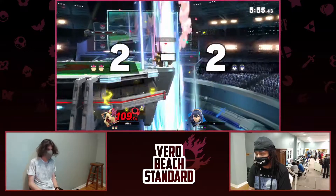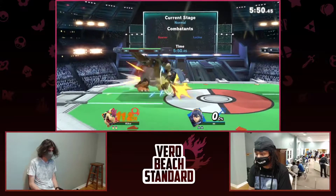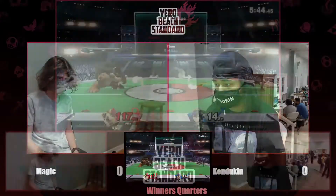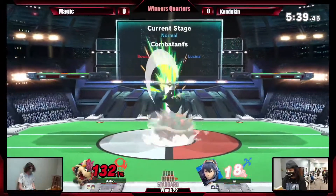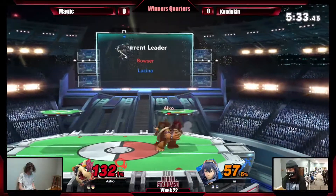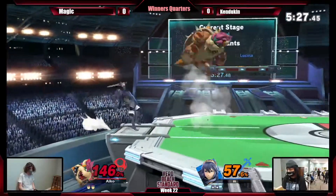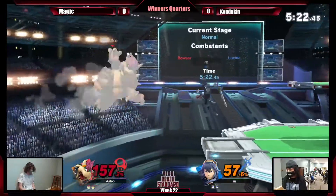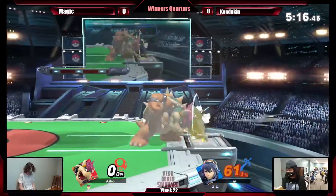Kandukin having a little trouble getting off the ledge. Nice down air. Stocks are two to two. Kandukin's kind of behind a little bit, but I think he can do this. Kandukin's kind of doing what he does — he can have a little trouble landing sometimes. Kandukin taking advantage of that. Good air dodge there, but Magic took it with a nair.